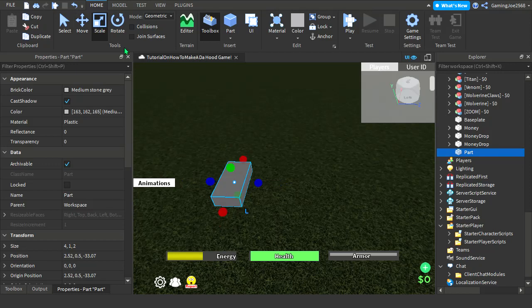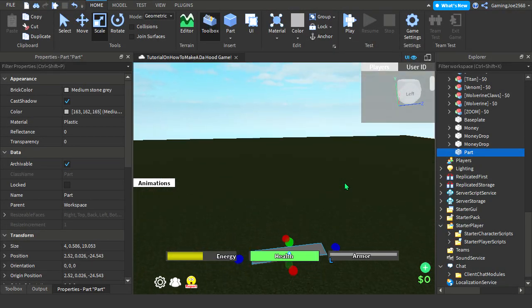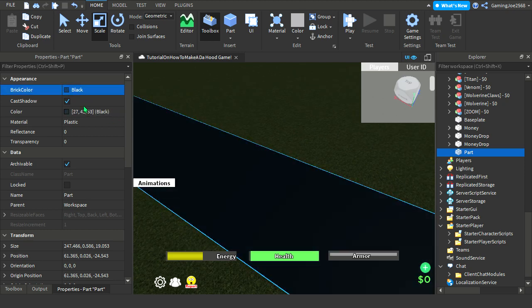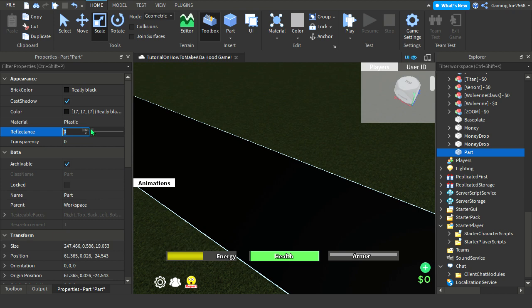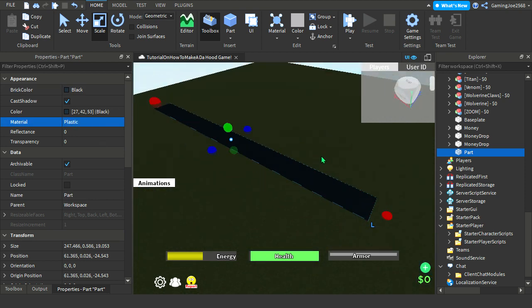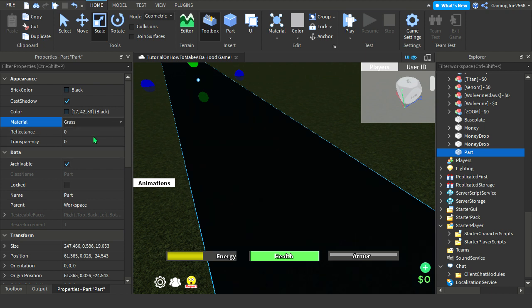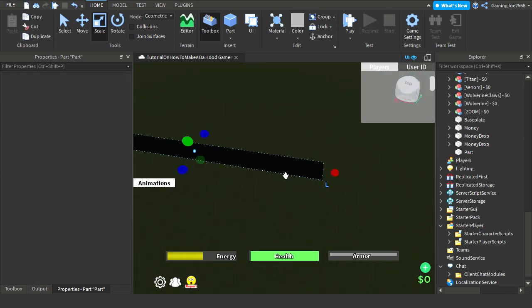Now to make the streets, do this — put a part here and make it at least this big. That's gonna be our street. Change the color — black, though really black isn't great. What I like doing is messing with the material. Fabric is the right one — fabric looks good. So this is gonna be our street and it looks good.